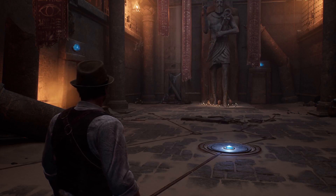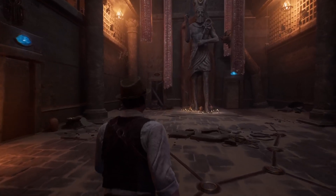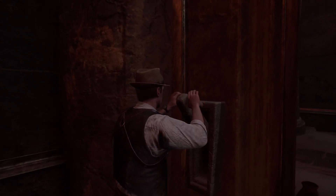Okay, this is the Sunken Desert Temple puzzle in Chapter 3. It should work regardless of who you're playing, whether it's Edward or Emily, it runs the same way.